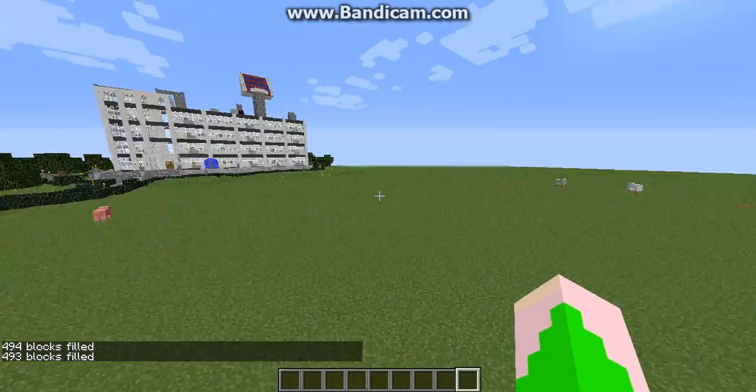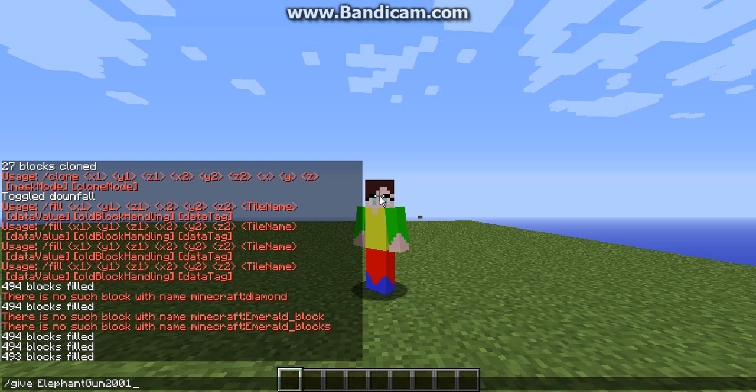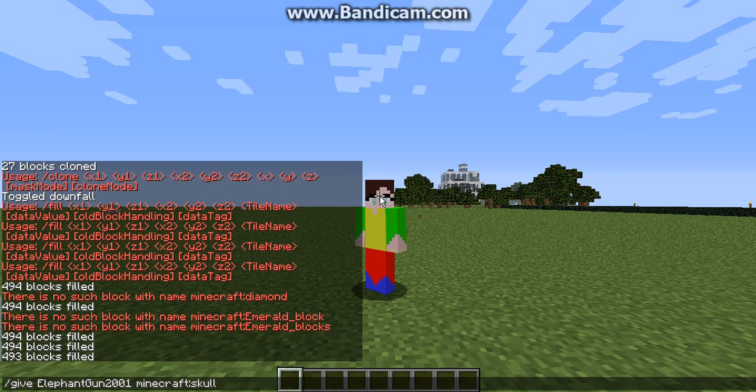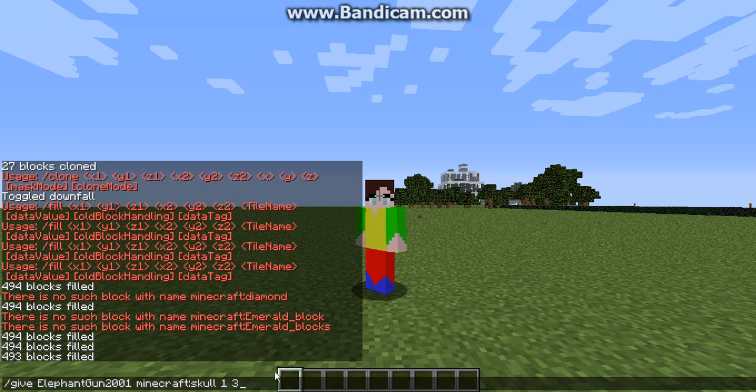If you guys want to get player heads, here's what you do: type in slash give, then your username — or slash n a, and @p, @e, or @a — or just your username, mine is elephant up to thousand one. Next you want to type in minecraft:skull. I believe this only works with 1.7.10 or 1.8 or higher — I'm pretty sure it's above 1.7.10. Then type in 1 and 3, just verifying that it is a player skull.